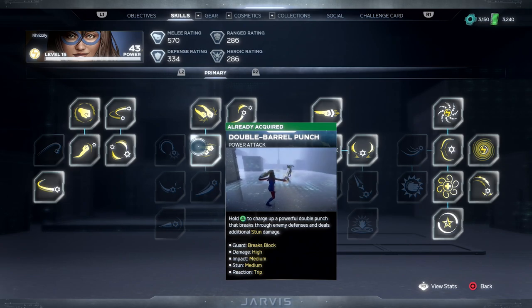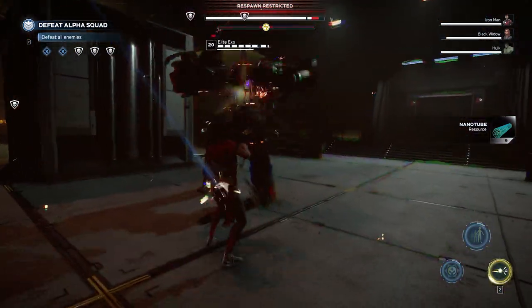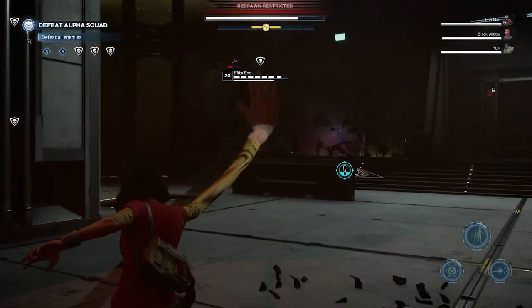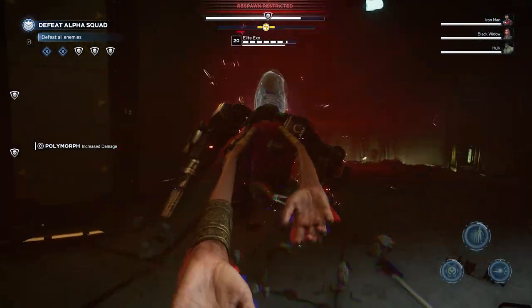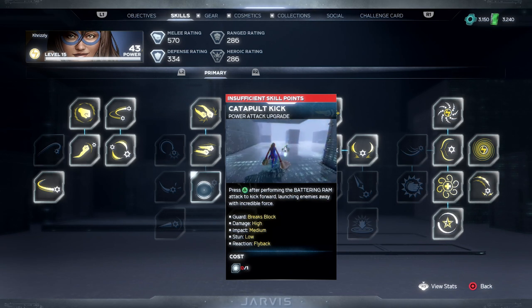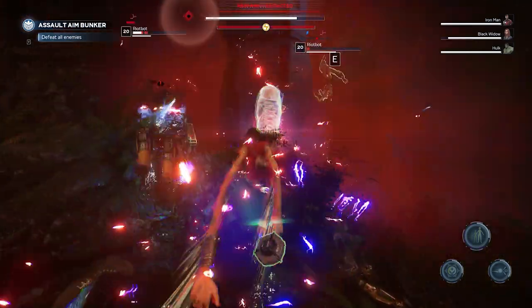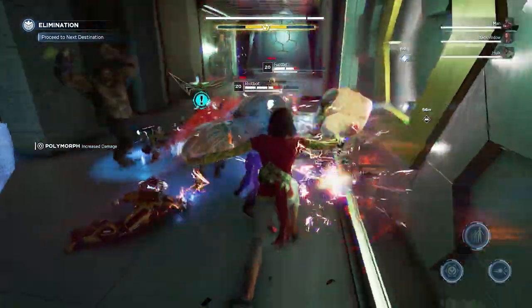The second option is called the Double Barrel Punch, which is an upgrade to your heavy attacks. As the name implies, you form two oversized fists and punch them into the enemy. The range is way bigger than the previous two — it takes a little longer to charge up but deals way more damage and is much better at pushing back enemies. You can immediately upgrade this with the Catapult Kick, which I highly encourage early on, as it lets you follow up with a really powerful kick that sends enemies flying and deals very high damage.